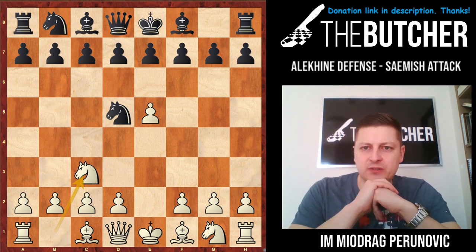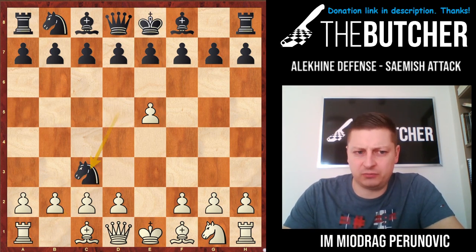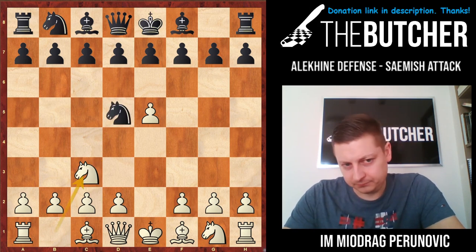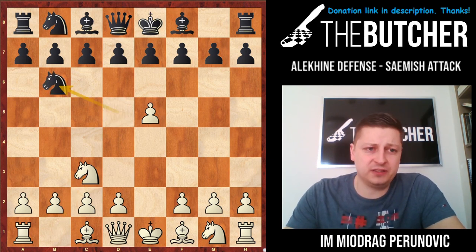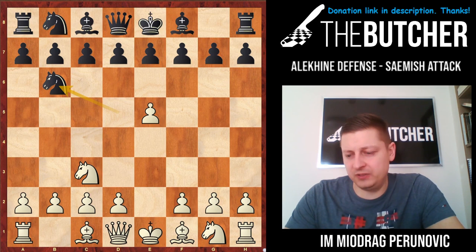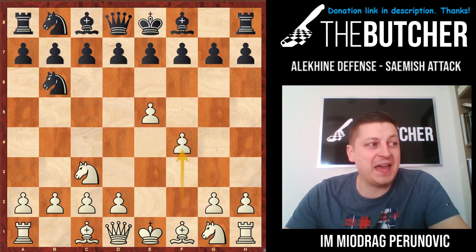Let's go with knight c3. After knight c3, they certainly have to take this knight on c3, and all Alekhine players who play like this will take on c3. If for some reason somebody just brings that knight back to b6, a very interesting moment of the game begins. You're not supposed to play d4 — it is just going to transpose into some other type of games.